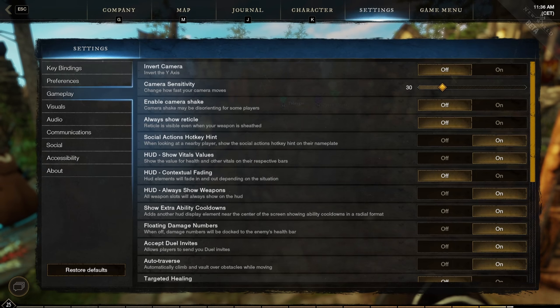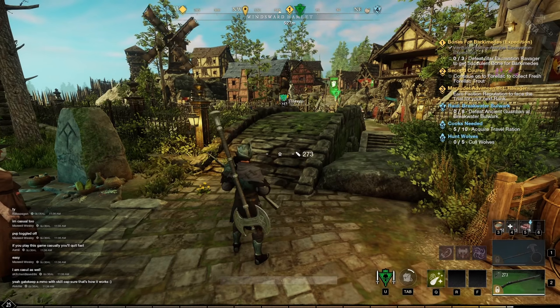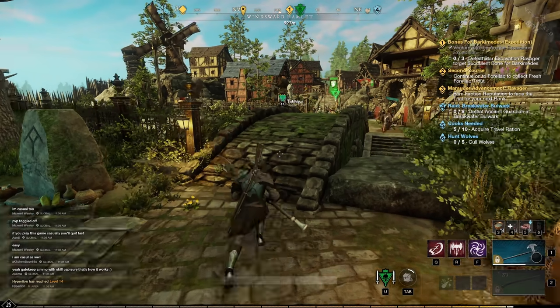A great setting to activate is always show weapons. Go to settings, gameplay, and scroll to always show weapons. When in game, you will always see both of your weapons and all of your cooldowns on your ability bars.